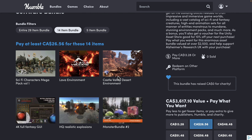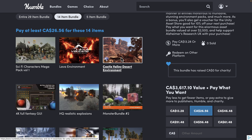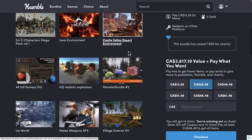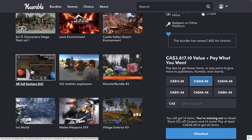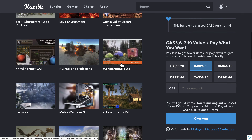Moving to the median price tier — in here you're getting the Sci-Fi Characters Mega Pack, the Lava Environment, the Castle Valley Desert (the one we demonstrated to start), some UI-related stuff including a fantasy 4K fantasy GUI with icons for creating your own user interface, high quality realistic explosions, and the Monster Bundle Volume 2 from Infinity PBR — things like slimes and gelatinous cubes.